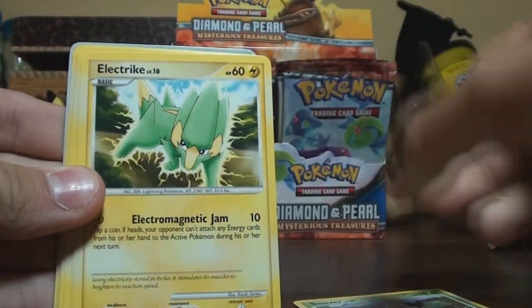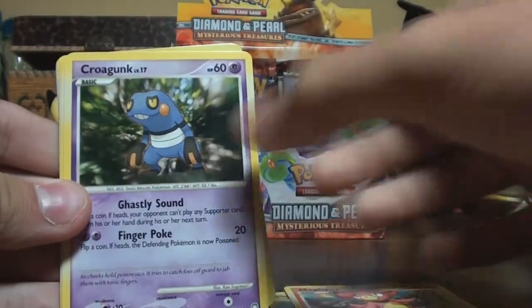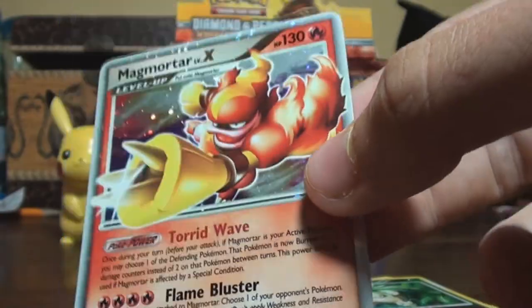Snover - okay yeah - Electrike, Seel, Magby, Croagunk, Nidorina, Trainer Night Maintenance, Exeggutor, and Magmortar Level X! What is it? Alright, so yeah, there you have it. That's sweet, dude.